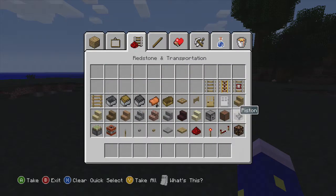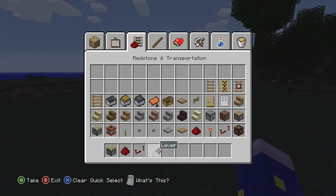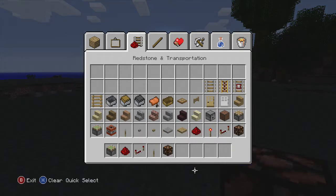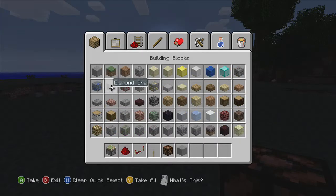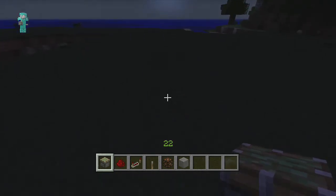Basically what we do is you just want some sticky pistons, some redstone, a redstone repeater, obviously a lever, and you're going to want your redstone lamp — because that's the basis of this door, since you want to make it hidden. That's kind of the main purpose of this video because I've done this kind of redstone door before.